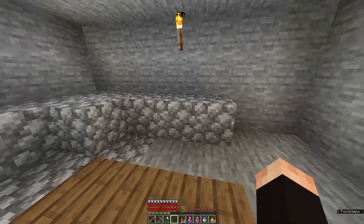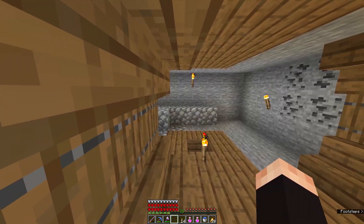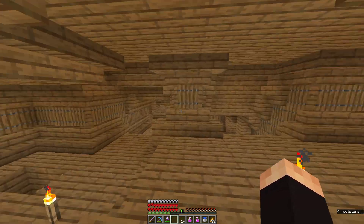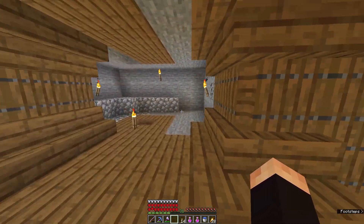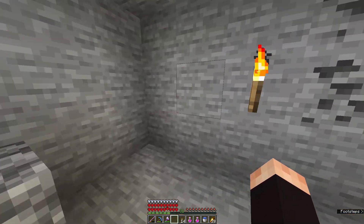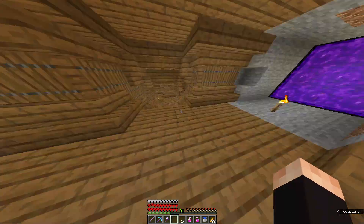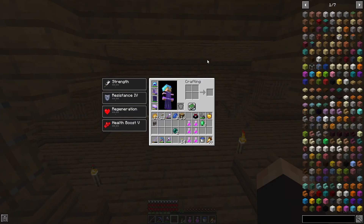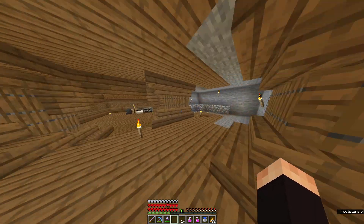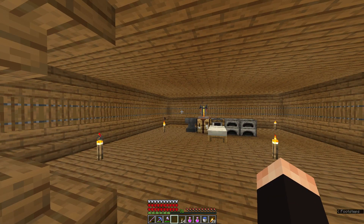At the end of the corridor will be like a hole with villagers in it, and there will be like a turn to the enchanting table. I don't know how to make it look — I will probably just do it like this, just not think about it.